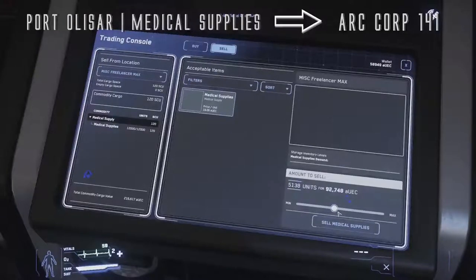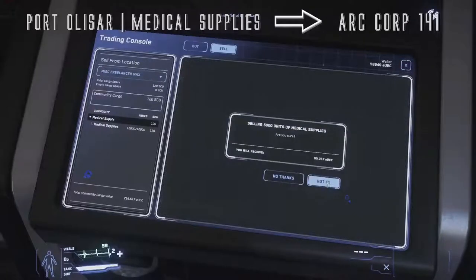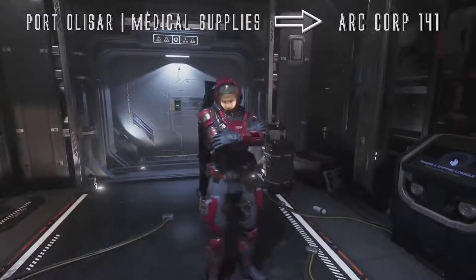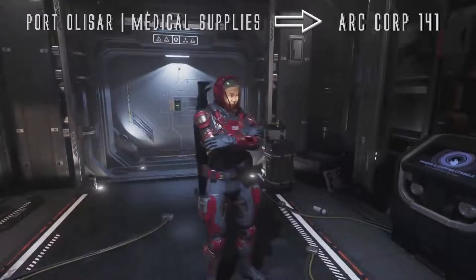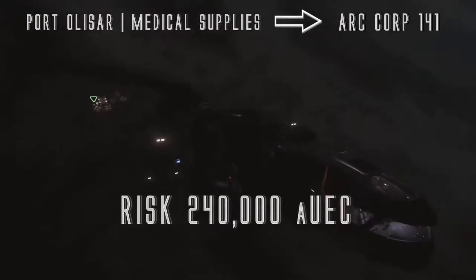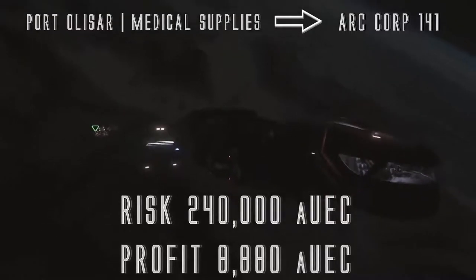For medical supplies at ArcCorp 141, it's 5,000 units per minute that you can sell — 5,000 units equals 50 SCU. You're risking a maximum, if you fill your Freelancer Max with medical supplies, of 240,000 Alpha UEC for a profit of 8,880 credits. Your risk and profit will be lower if you use a smaller ship. Then you're going to take Agrisium from ArcCorp 141, which is an armistice area, back to Port Olisar — risking a maximum with a Freelancer Max of 293,000 credits with a profit of 14,502 credits.